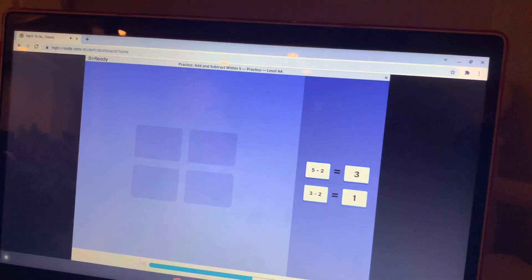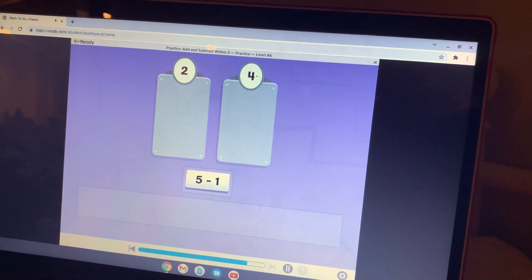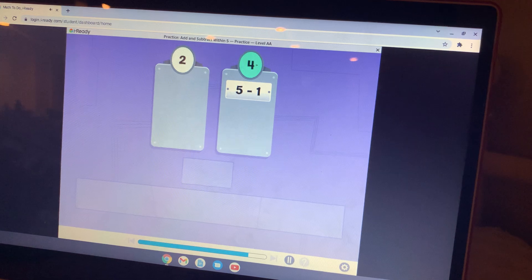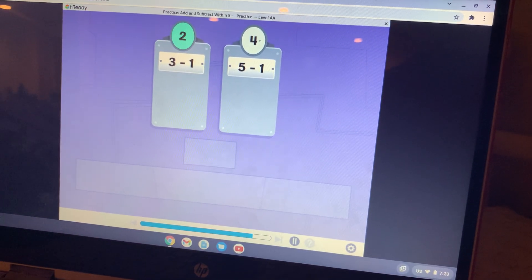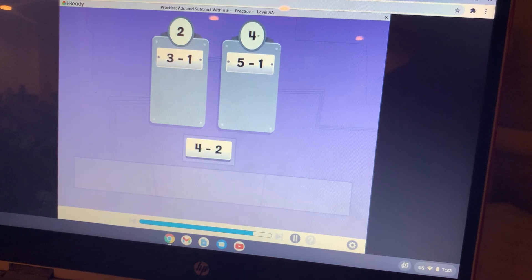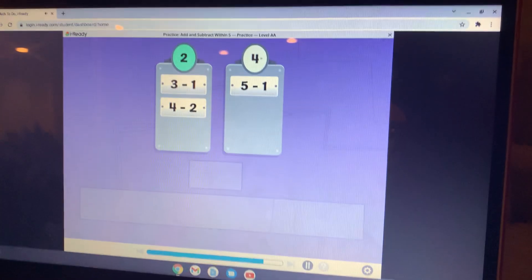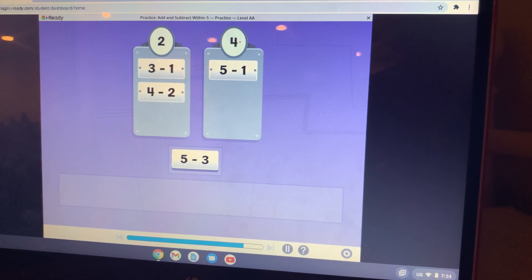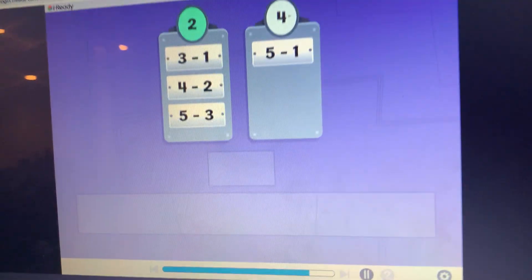All the cards are matched! Let's sort some more subtraction tiles. What is five minus one? Five minus one equals four. What is three minus one? Three minus one equals two. What is four minus two? Four minus two equals two. What is five minus three? Five minus three equals two.